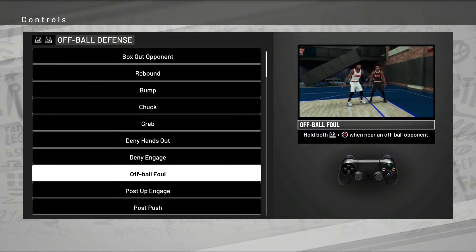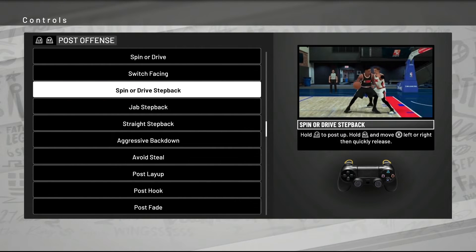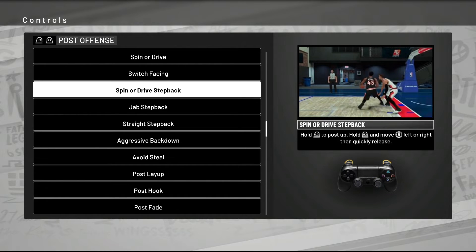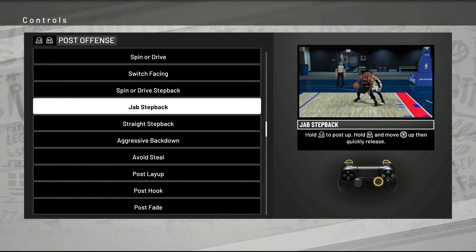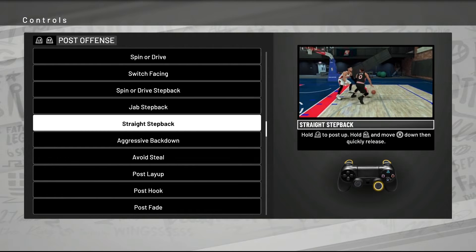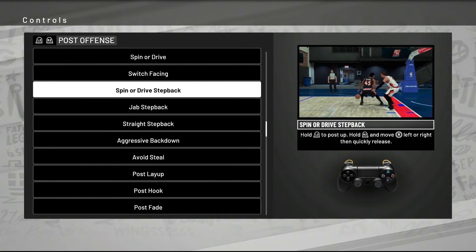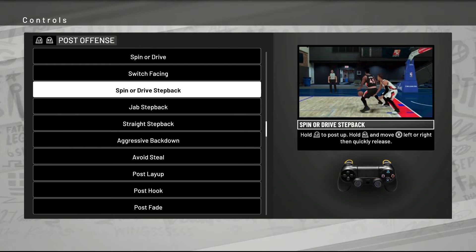Speaking of fouls, they have a hack-a-Shaq function this year where you can intentionally do an off-ball foul on purpose. And 2K really stepped up their post step-back game — they've got the spinner drive step back. If you're in the post and start to drive baseline or middle, then quickly release the R stick, they'll step back and create separation. There are two other similar moves as well. I like that with all three you can step back, get separation, and keep your dribble. Look out for post tips and post move uploads this year.